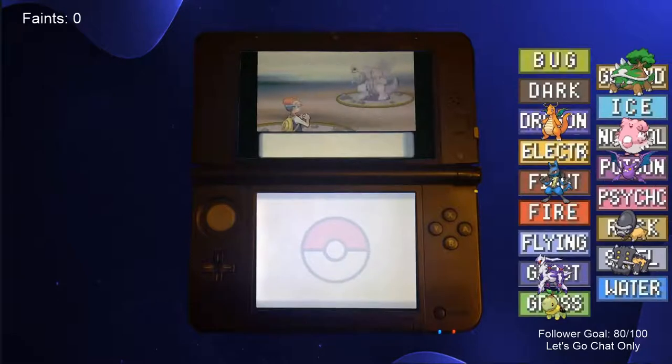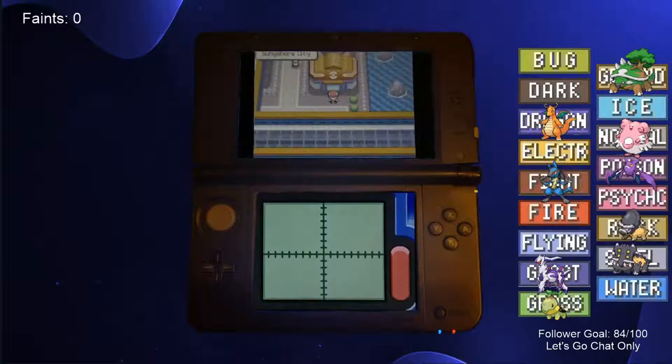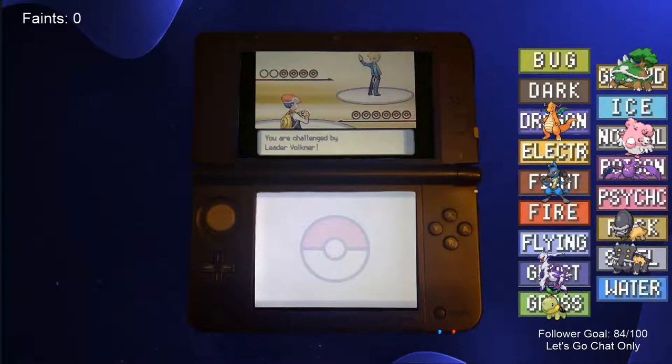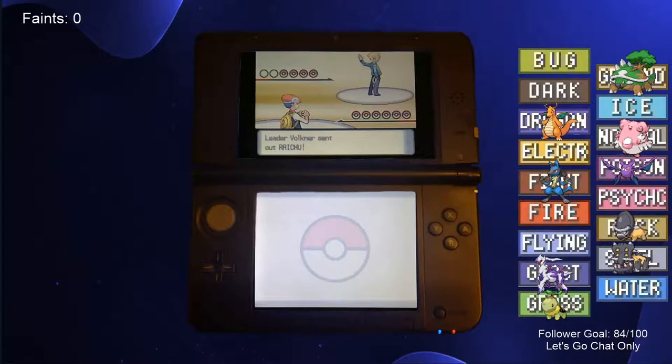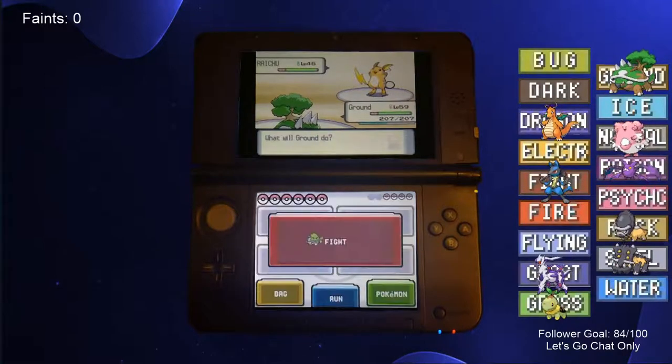We then encountered the legendary Pokemon Palkia, but immediately fled to Sunnyshore City. While there, we challenged the last gym leader Volkner, and his Electric-type team stood no chance against our Torterra. Unfortunately, this battle didn't record properly, but all we did was use a couple X-items on Torterra and sweep with Earthquake.